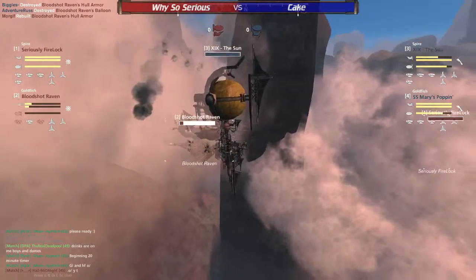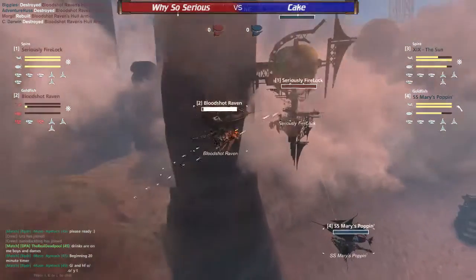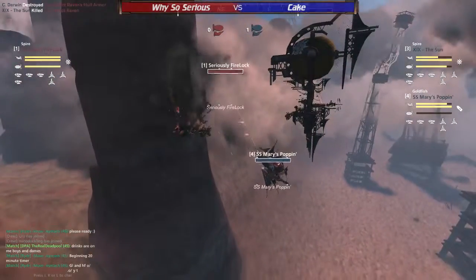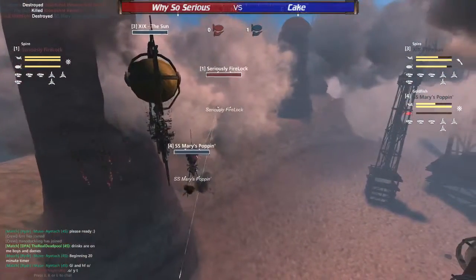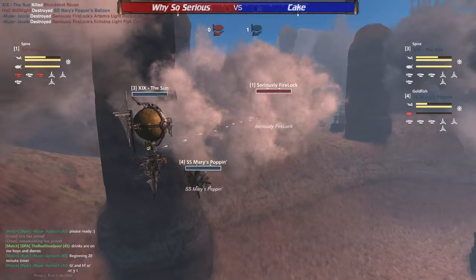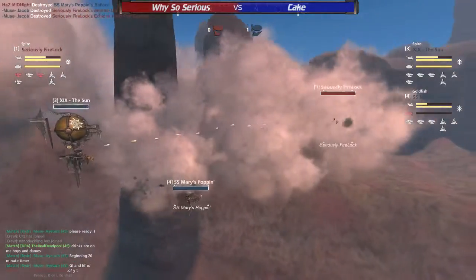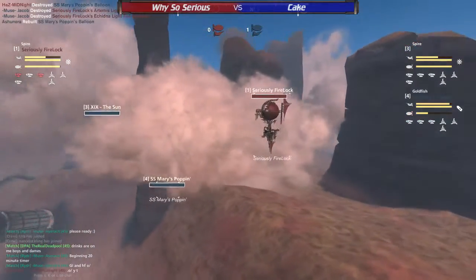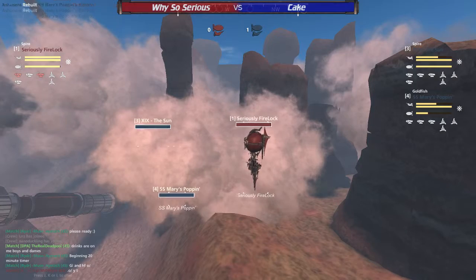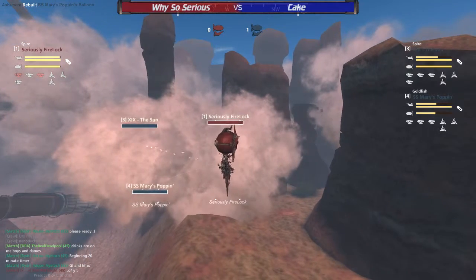The Sun is right up in your face — those double gatlings, once they get in range, the target is pretty much not going to have hull armor ever. That double gatling getting into close range is kind of an issue, especially for the Firelock, which does not have very much weaponry designed for close range.